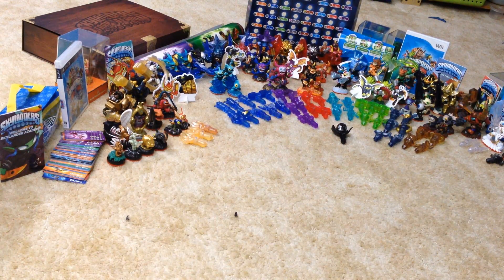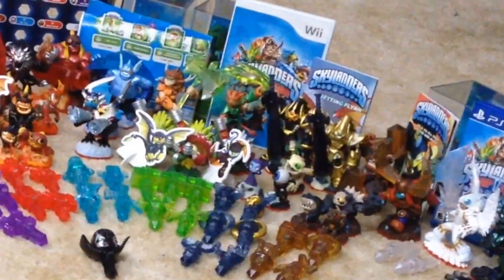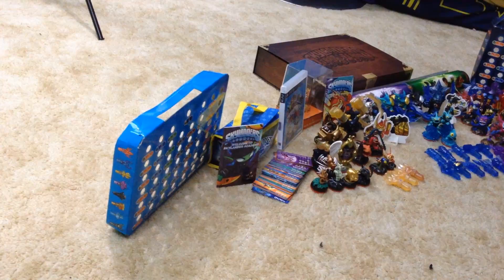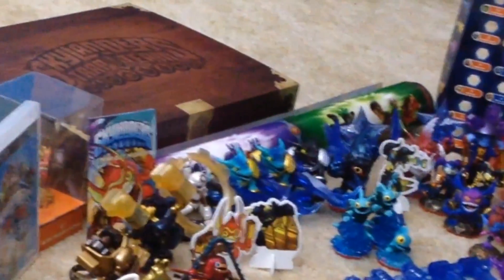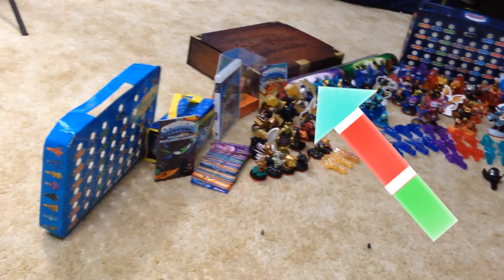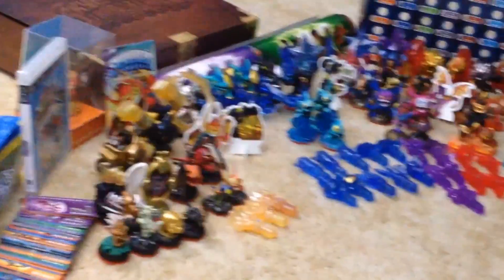We have the trap tray over there, the dark trap tray, and then the other trap tray. I have three versions of the game — PS4, Wii, and PS3. There are all my cards for Trap Team, four of them — I don't know where the fifth one is, probably under my bed. One, two, three, four Skylanders comic books, the official guide, the poster, a mini poster. I got it on day one. There's my carrying case, my official Skylanders storage case, and one, two, three, four, five standees.